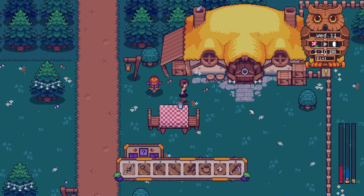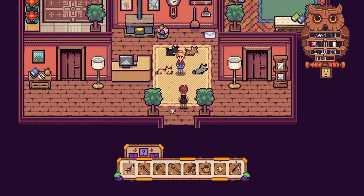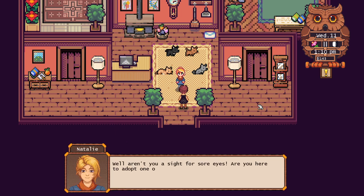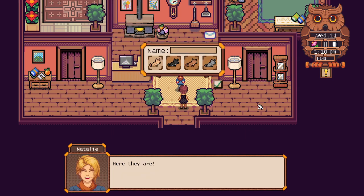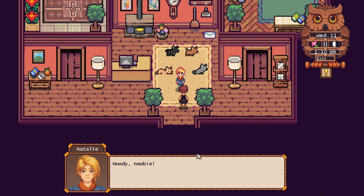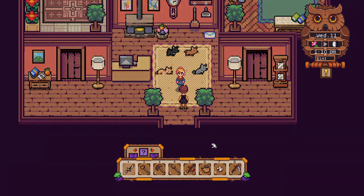We never picked out a puppy - let's go pick out a puppy. Oh my goodness. Well aren't you a sight for sore eyes - are you here to adopt one of the pups? Yes of course I am, let me see the little rascals. Oh we get the black one - there's a tan one, brown one, gray one. We get the black one to go with my black dress and Roman's black cat. Name... Ash. Perfect, let's do it. I will bring Ash by your farm soon!